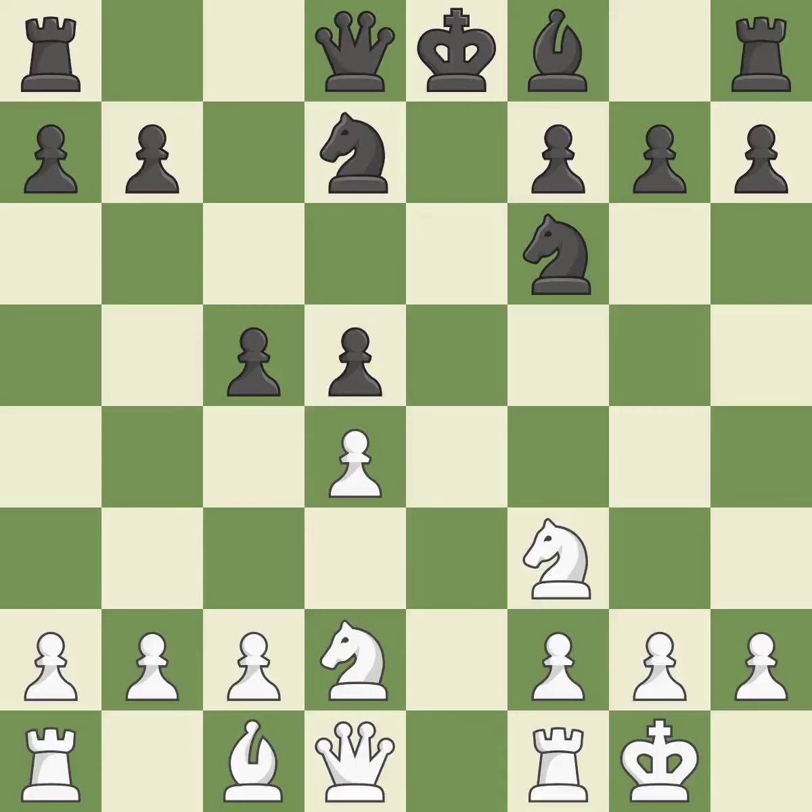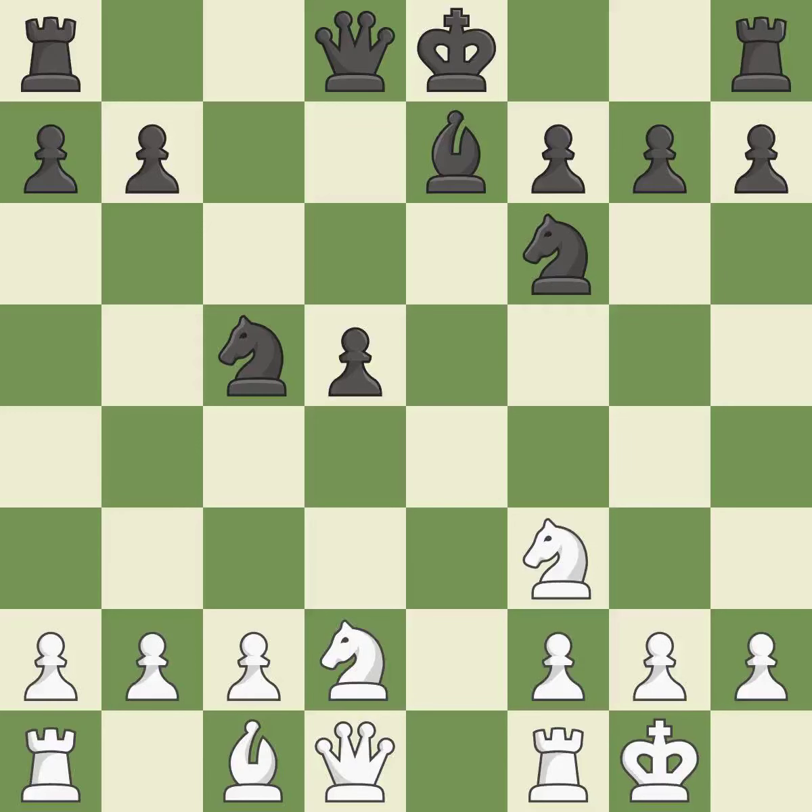Castling gets the king out of the center and activates the rook. Bb7 develops black's last minor piece and prepares to castle kingside. Dxc5 captures the pawn and isolates black's d5 pawn. Nxc5 recaptures the pawn and controls the e4 square.